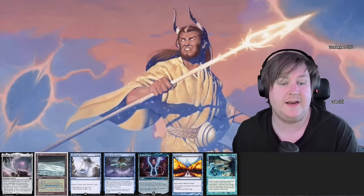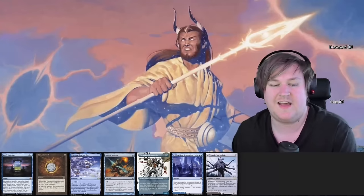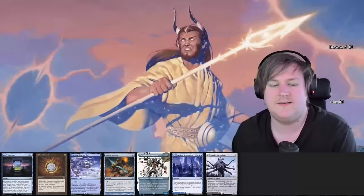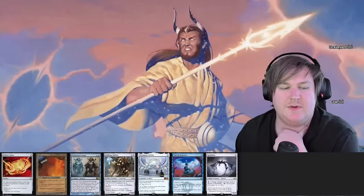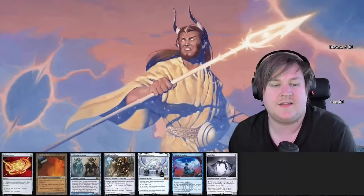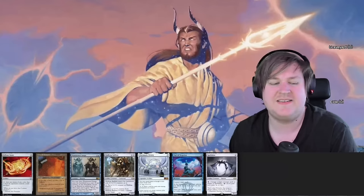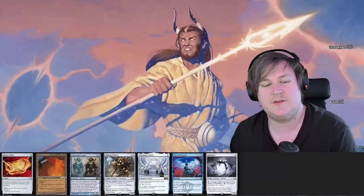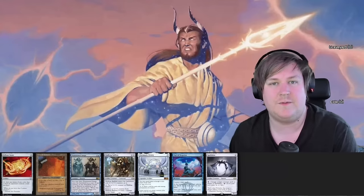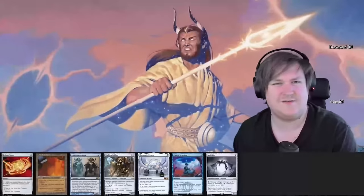Once again, a hand without any mana — we have to mull this. This hand is closer since we have some acceleration, but still not really enough. We just have two mana in this hand and nothing really to do with it. Maybe hope for Heliod turn two, but that's not good. Let's go to five. I was considering keeping this hand for a long time, but it is so bad that I'm just going to mulligan it anyway. I think the best outcome to count on is Magda, and that's not really great. I'll mulligan and hope for something a little more powerful.